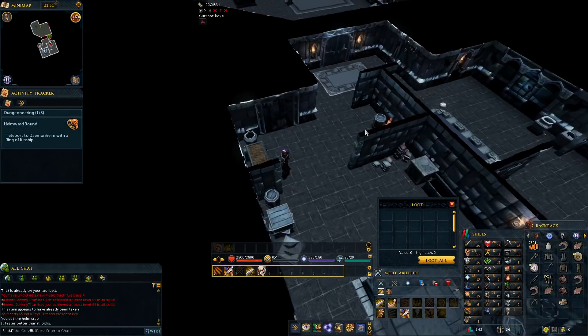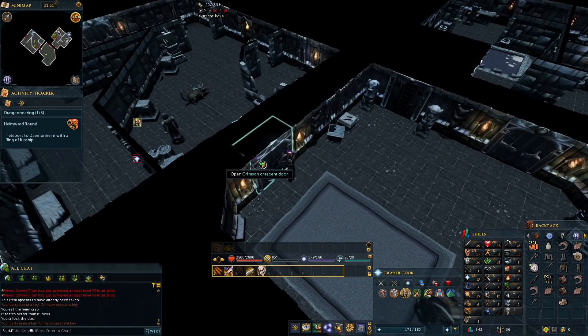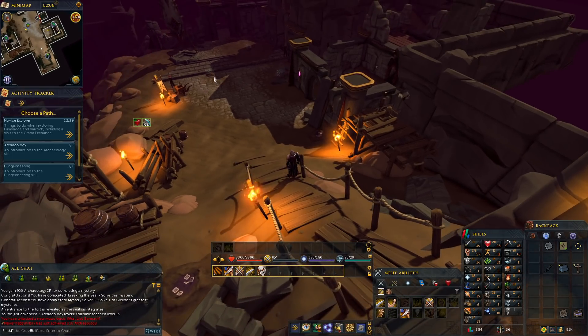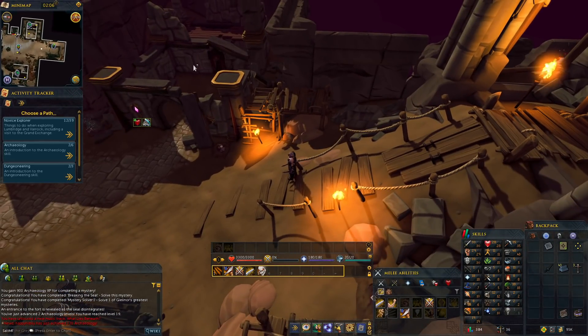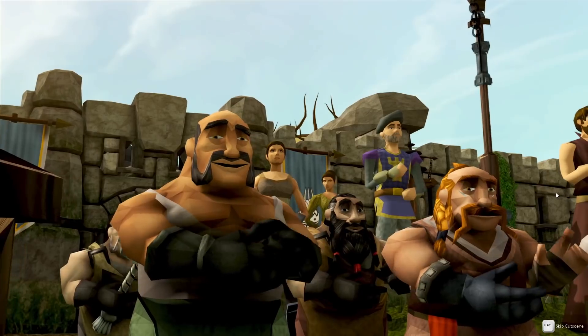All in all, I honestly didn't think the new skills were going to bring anything revolutionary over the already massive skill list in RuneScape. But I've got to hand it to Jagex — every single one does a great job at adding variety I hadn't even noticed was missing, with my personal favorites being archaeology and dungeoneering. Questing in general is an interesting experience in and of itself — you've got pretty standard stuff involving delivering items or crafting certain things, most of which were in old school in some form.